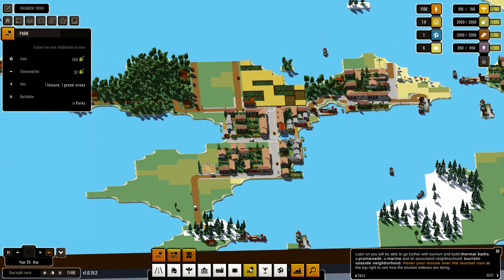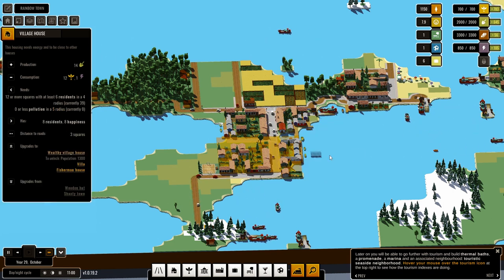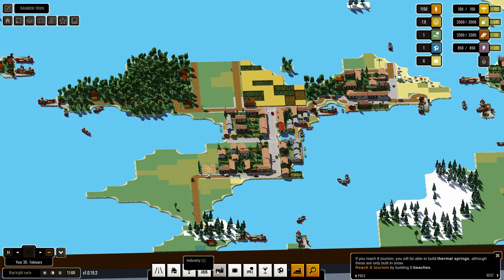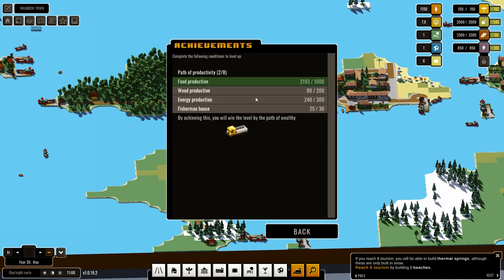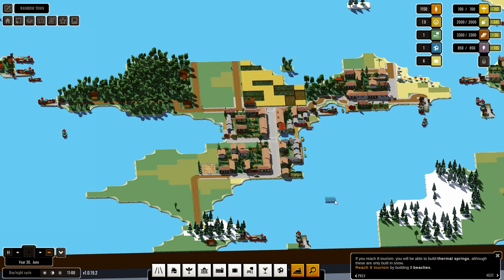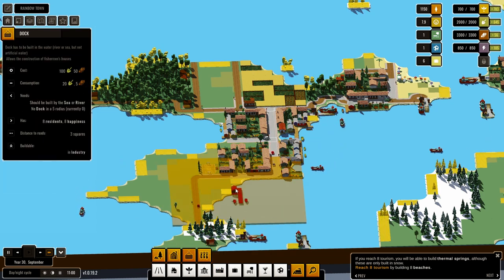What else can we build here now? Parks — we can put in a nice park there. What are the people looking for? Upgrades from village houses? Happy enough. We can get more fishermen's houses — what about if we put in another dock here?